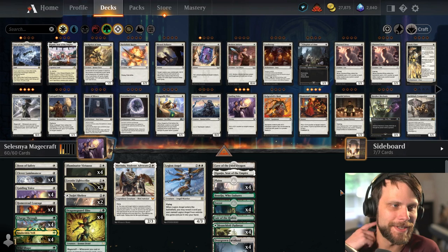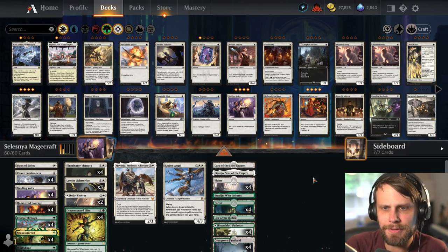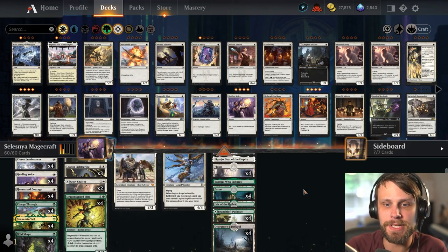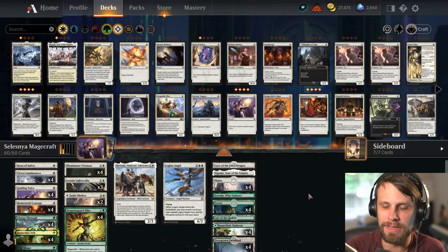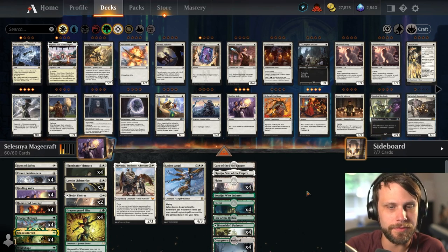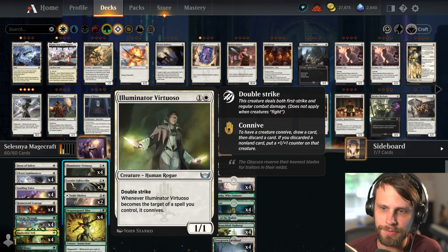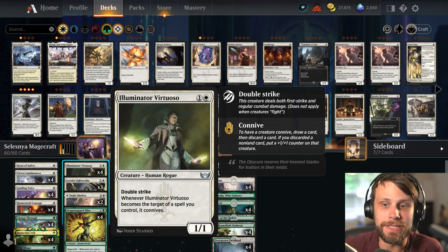So let's talk about today's deck. This is brought to you by Covert Go Blue. He put this together and I haven't really played Magecraft in a while, but it did get some very interesting upgrades since Streets of New Capenna. The big one is Illuminator Virtuoso — it's one and a white for a 1/1 with double strike.